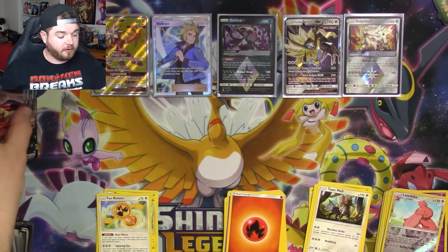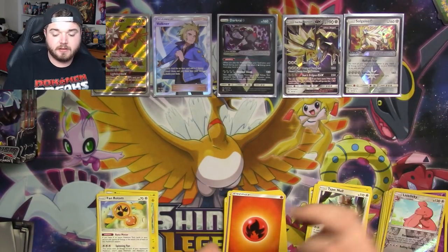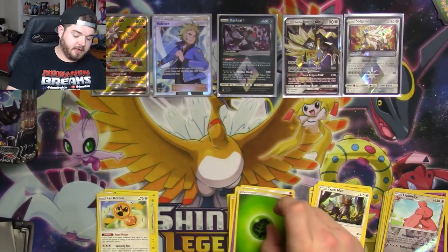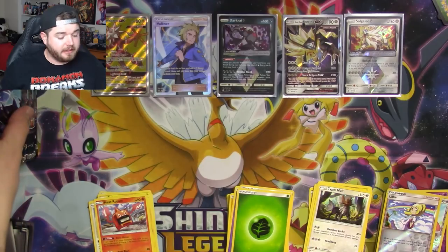Welcome young Lickitung with your goofy looking face — I can't stop looking at it. It's kind of funny. Another green code — oh my god, what's happening? We have a Lillie, a Heat Rotom, and nothing else again. I don't like it.